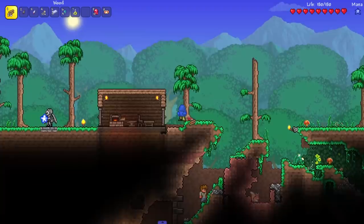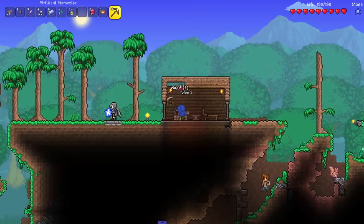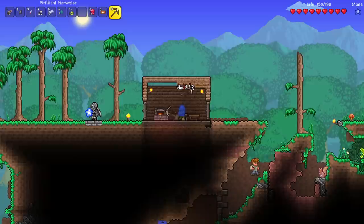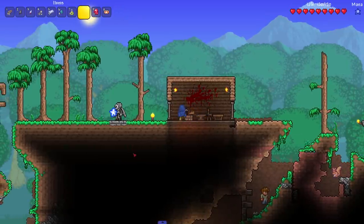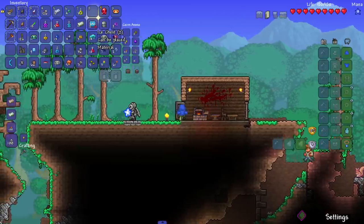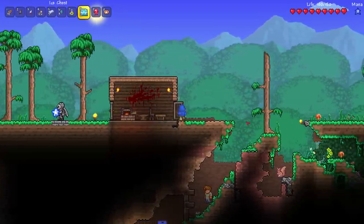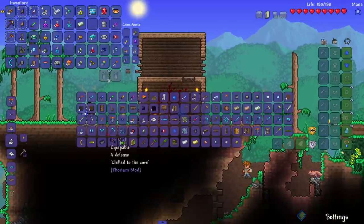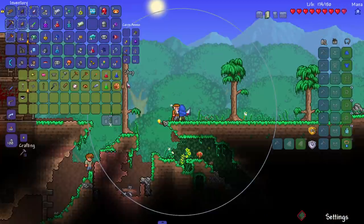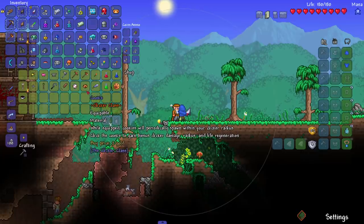It's working though - this is the New Game Raiders patented house build, comes with blood on the wall. They're gonna be like 'who got murdered in here?' - it's like white people in a horror movie. Someone sells something - oh, he sells the Cookie! While equipped, cookies will periodically spawn within your clicker radius. Click the cookies for bonus clicker damage. It's literally Cookie Clicker.